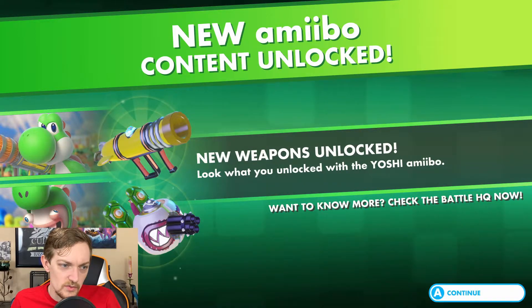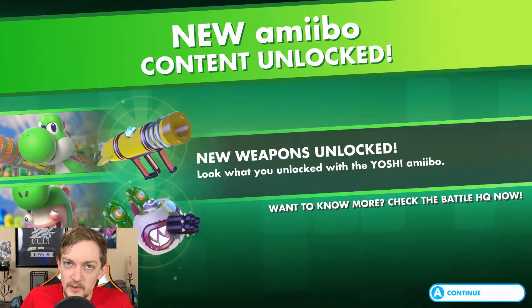Both of those look really cool. It's both Yoshis — Rabbid Yoshi and the regular Yoshi. Spoiler alert, we haven't got them yet. So I guess it does have to be the regular amiibos. I tried Dr. Mario — I don't have normal Mario anymore. Weird.